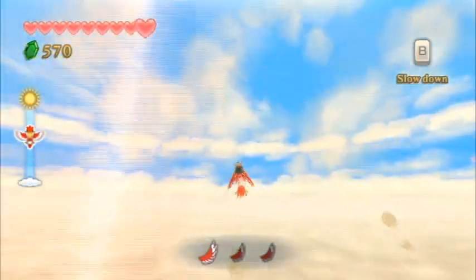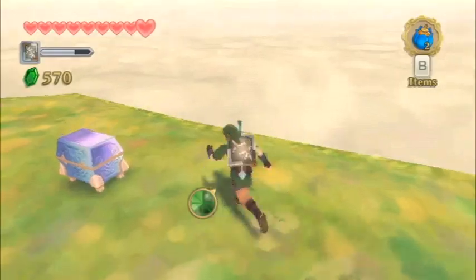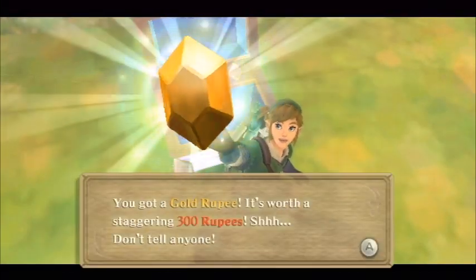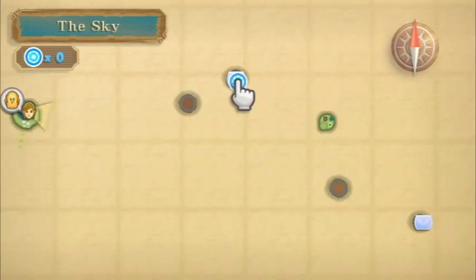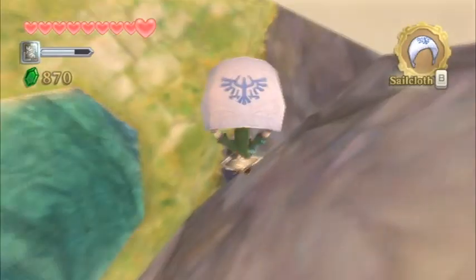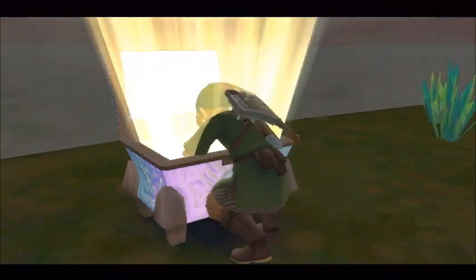There are four goddess treasures that we can actually get right now. I'm going to be fast forwarding through a lot of the flying sections, since this video would be pretty much twice as long otherwise. The first goddess treasure chest is just at Bamboo Island to the north — fly on over, drop down, and get a gold rupee which is worth 300 rupees. I'm going to put some beacons where the other locations are just so I remember where the islands are.